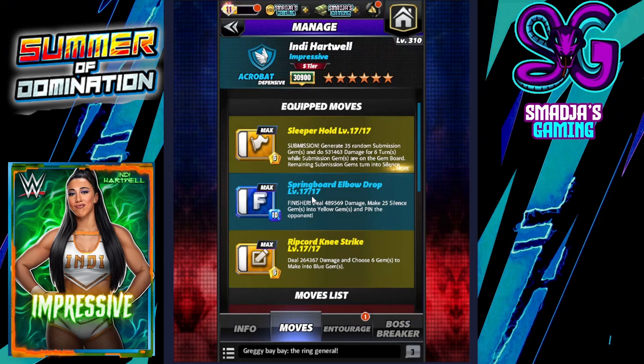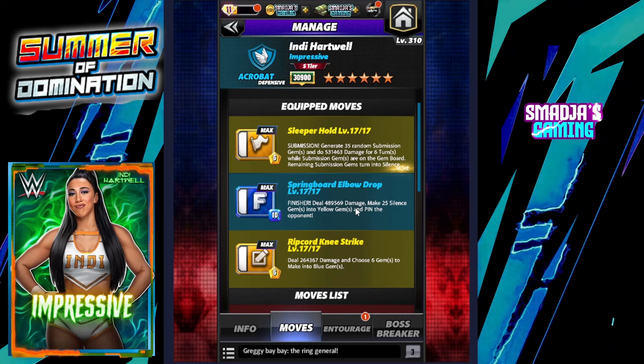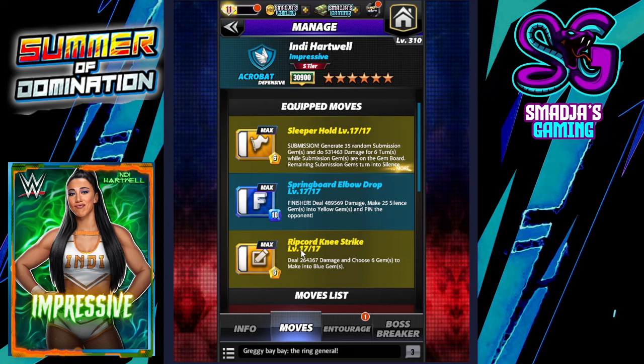For six turns, remaining submission gems turn into silence gems. We have the finisher — the springboard elbow drop. I don't even know if we're gonna get to see it. Deals 489,569 damage and makes 25 silence gems into yellow gems.